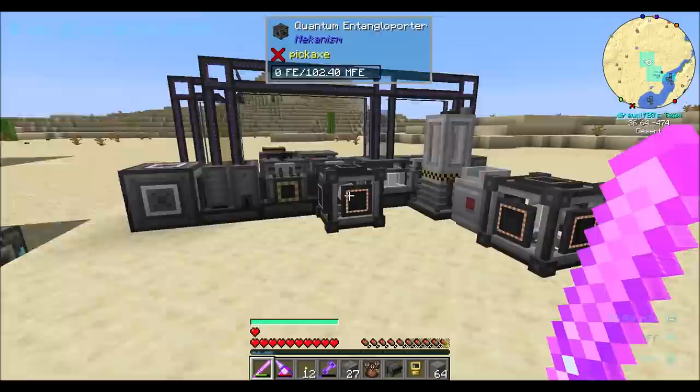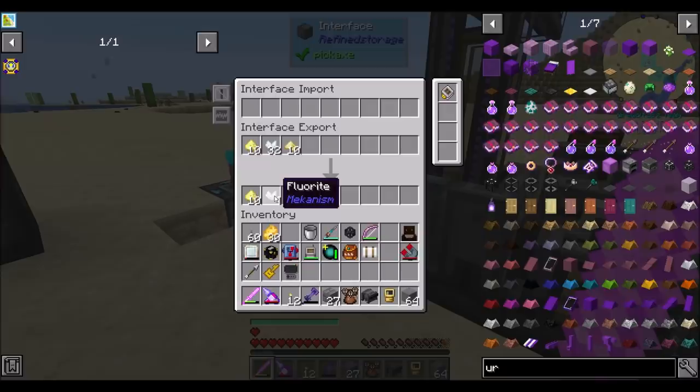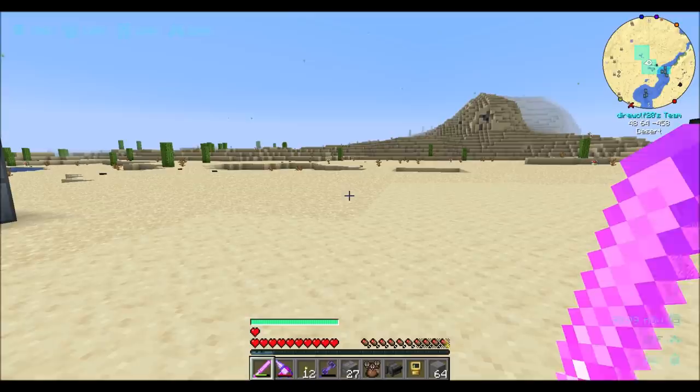I'm like, oh, I must be out of uranium as usual. No big surprise there. Oh wait, I have 2,000 uranium ingots, so we're not out of uranium. What's up with that? So I came over here and realized — you know what we're out of? Fluorite. There's your problem. So I need to get more fluorite, and I figured now's as good a time as any to do a little bit of automation that I've been wanting to do.